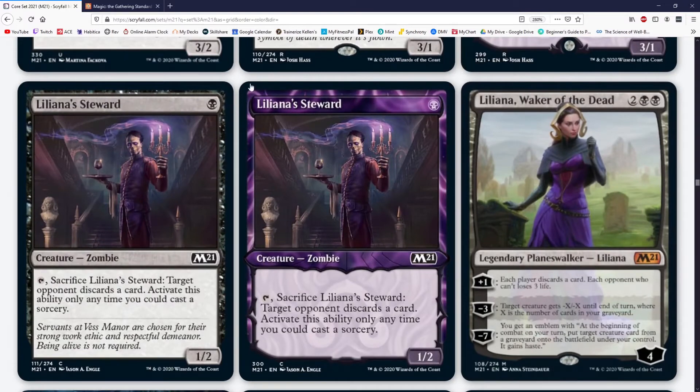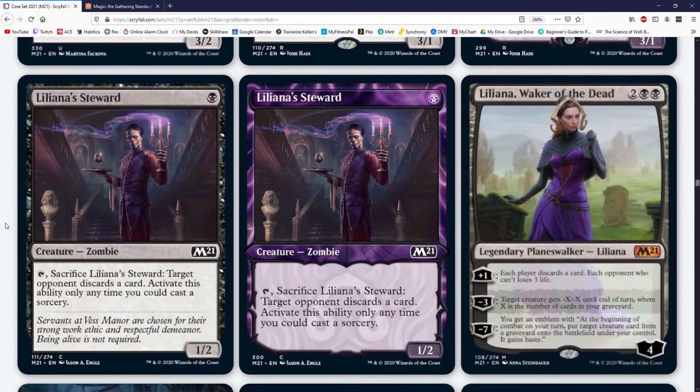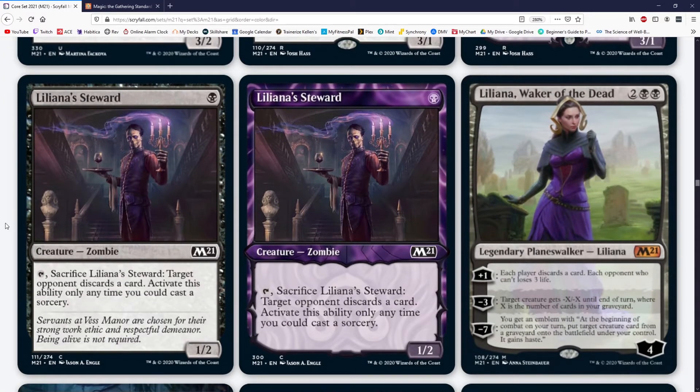Liliana's Steward costs one black for a 1/2 — sack it, target player discards a card, but you have to tap it. If you didn't have to tap it, maybe. You can bring it back with Lurrus, but you have Fenlurker, Kroxa, and way better targets for that. D minus probably — niche tier-two or tier-three decks.